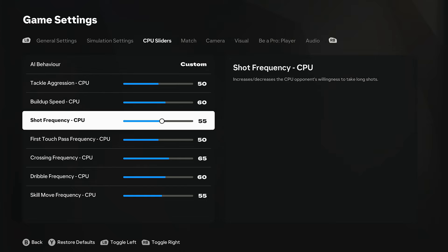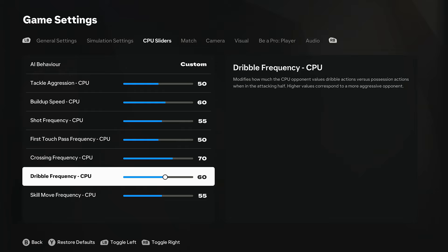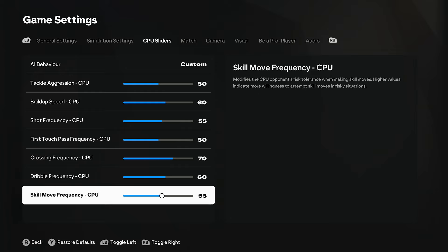CPU sliders are quite important. Build up speed 60 to get a bit more - you could even put that up to 65. Shot frequency 55 means you get more shots, more from the edge of the box - you might want to put that up a little bit more. Crossing is quite important - feel free to tweak this, but I found a lot more crosses which is quite good. I'm going to put it up to 70 actually, but 65 is what I've had.